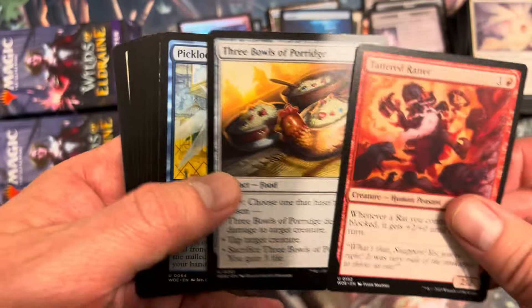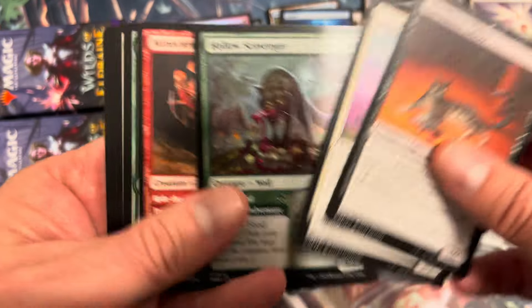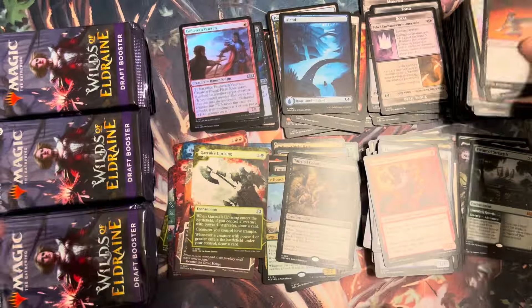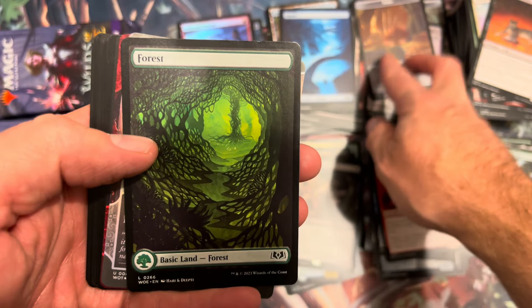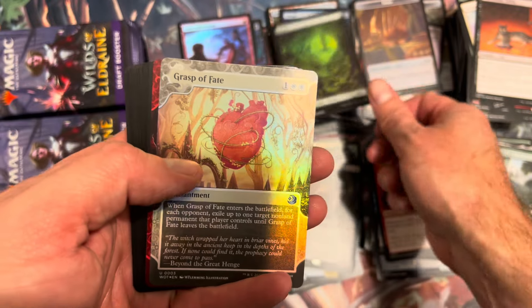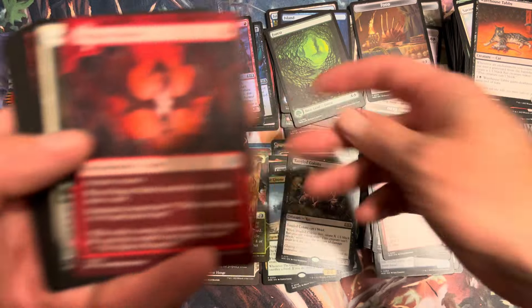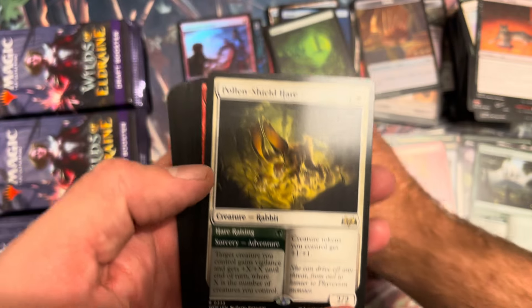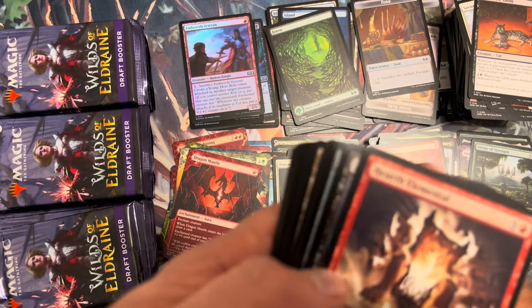Three Bowls of Porridge, a Picklock Prankster — that's a great Faerie name, give a little holiday bonus to whoever named that card. All right, we're gonna do this — a thirty-minute draft booster box. I know people do it faster, I don't care. Foil Grasp of Fate in that foil slot — would have been nice to see something different. Dragon Mantle, Pollen-Shield Hare again — second Pollen-Shield Hare we've seen.